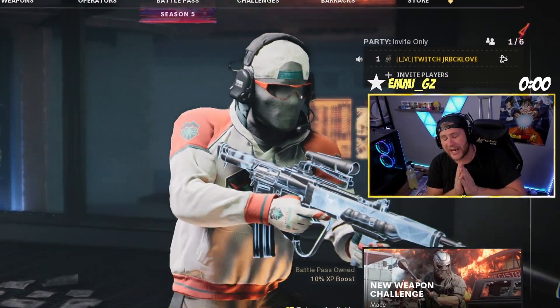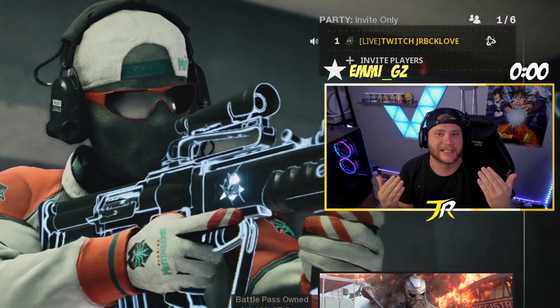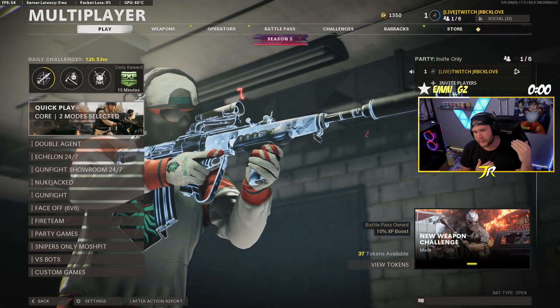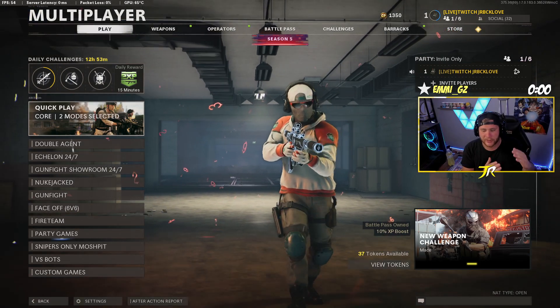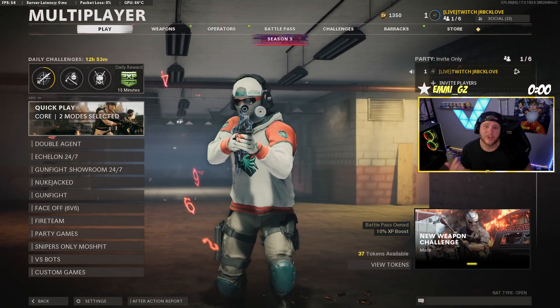Welcome to the channel, it's your boy JR here. We finally have Season 5 coming to Cold War and we got the TEC-9 SMG. This thing is semi-automatic but it also comes with a burst rifle mode and a fully automatic mode. We used the semi-automatic mode because that's all we had unlocked, and we used the microchip version of it from the battle pass — it's pretty good.